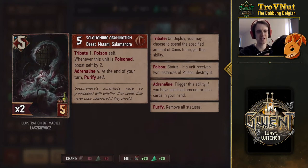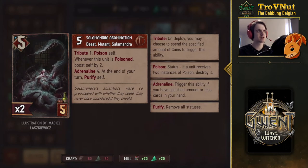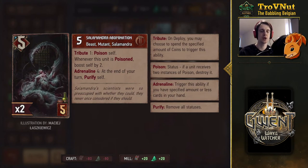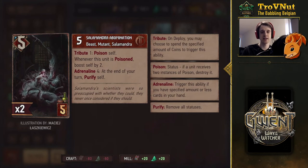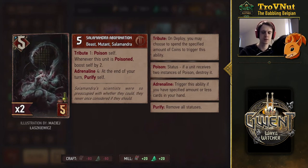The Salamandra Abomination — we're getting into the experiments. Look at that thing! Tribute one, so basically for free if you go Off the Books: poison self. Whenever this unit is poisoned, boost self by two. I think this applies only whenever you actually poison it — not as long as it's poisoned. It boosts itself by two when it gets poisoned, which synergizes nicely with its Adrenaline ability. Adrenaline four: at the end of your turn, purify itself. So you can poison it, gain those two extra points of boost, and then at the end of the turn it purifies itself, so it won't be vulnerable to a double poison — meaning it can't be destroyed with poison alone, which is very nice.